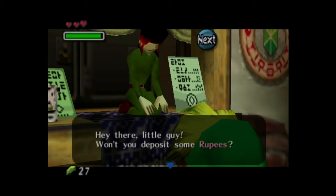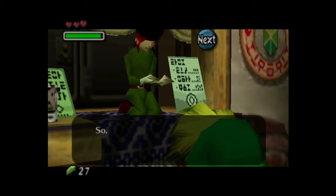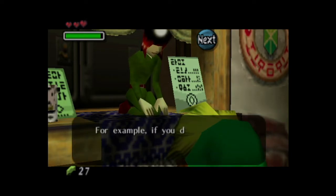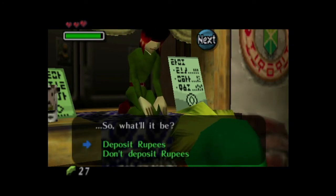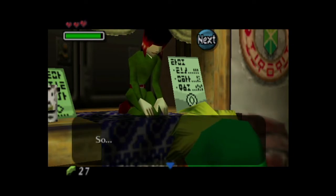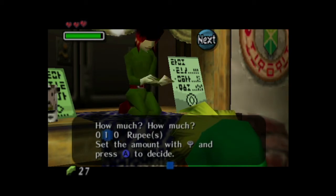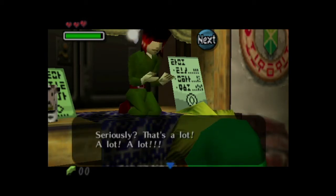Okay, so this bit here might arguably be the most important. You see this guy here? He is the Clock Town Banker, and you'll see him a lot through your playthrough. As you may already know, you only have three days of in-game time to finish your adventure, and at the end of the three-day cycle, you must restart the clock. When you do reset time, not only do you lose all of your consumable weapons like bombs and arrows, but you also lose all the money currently in your possession. So in short, before you restart the three-day cycle, try to get back to Clock Town and deposit your rupees so you can access them after you restart time.